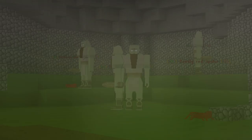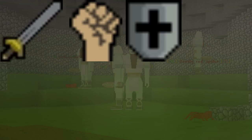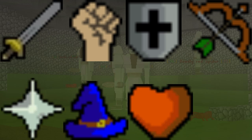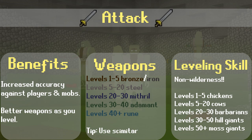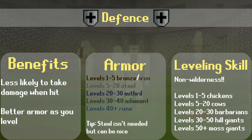In Mindscape there are 8 combat skills: Attack, Strength, Defense, Range, Prayer, Magic, Hit Points, and Slayer. Leveling Attack lets the player equip higher tier weapons and increase their accuracy against opponents. Leveling Strength lets the player equip higher tier strength weapons and increase their max hit against opponents. Leveling Defense lets players equip higher tier armors and increases the chance that they will not take damage from an attack.